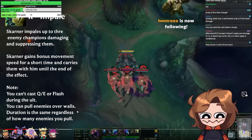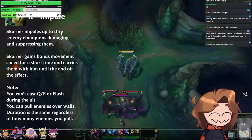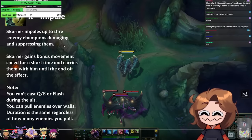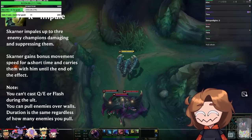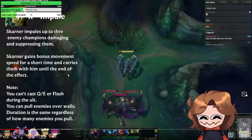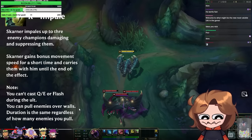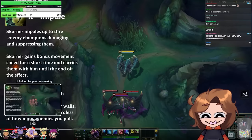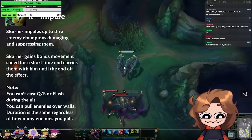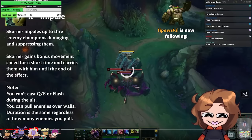Skarner impales up to three enemy champions, damaging and suppressing them. Skarner gets bonus movement speed for a short time and carries them with him until the end of the effect. Note: you can't cast Q, E, or Flash during the ult. You can pull enemies over walls — so imagine: this is the dragon wall, you just pull them over and E through the wall. Get out of the pit!